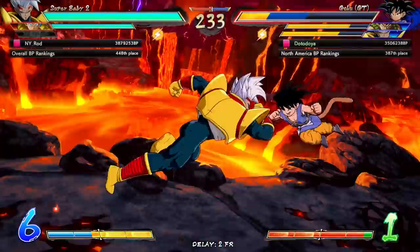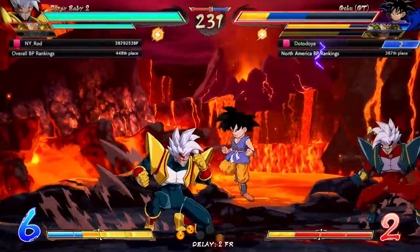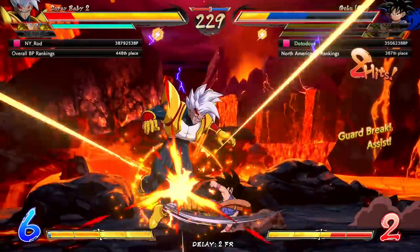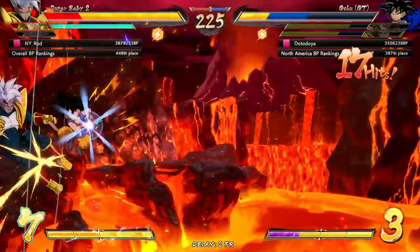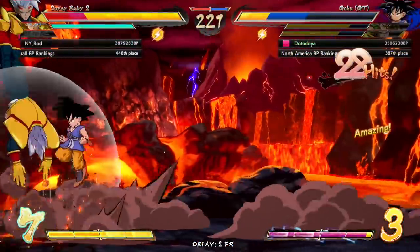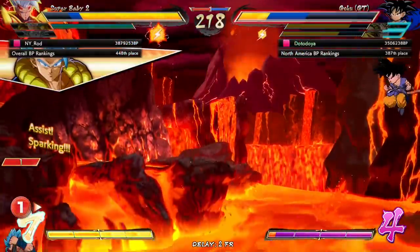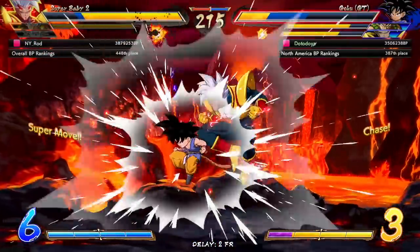Goku GT gets us a slight character lead. Obviously, our health bars are a little more messed up, but now Super Baby 2's B assist isn't available. It's crazy. I was going to say they have to nerf it, but I don't know if I want that, because I think I'm going to main Super Baby 2. He fits really well on my main team, but man, what a powerful assist. It's crazy. B assists are really getting all the love these days.